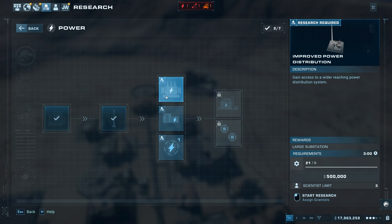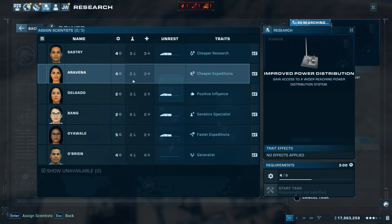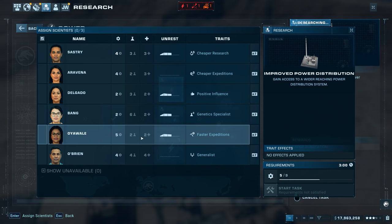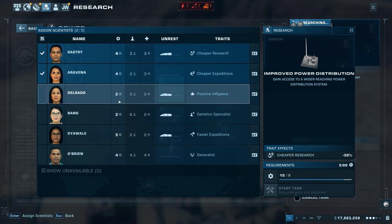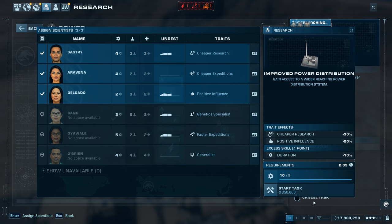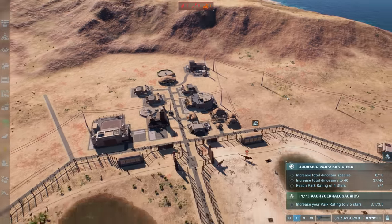I was literally just complaining about how the substation didn't have such a huge area even though the backup battery did - it makes sense to research this. Let's get whoever had cheaper research - there they are. He's building up unrest already from heavy use. Let's use you for positive influence. Start task - saving about 150,000 right there, which is good.